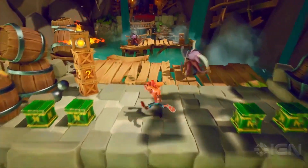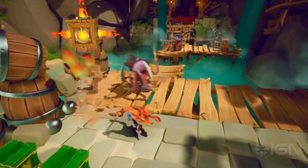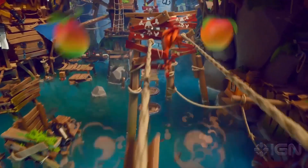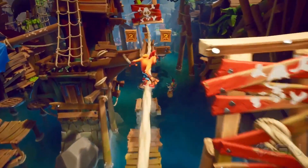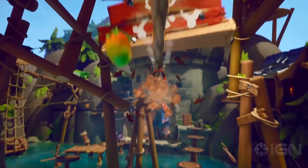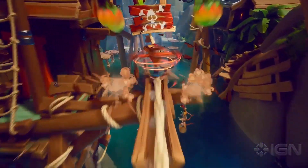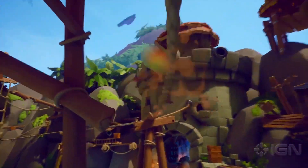We also have a new explanation for those crates we've seen before with the orange circles on them. They release bursts of fire and should only be broken when they're not pushing out flames. The seemingly meaningless danger will likely become a lot more dangerous if one of these gets dropped into a pile of TNT or nitro crates. While rail grinding, we learn that Crash can also spin and hit boxes on the rails. There will likely also be enemies crawling on the rails that you'll need to spin away as well.